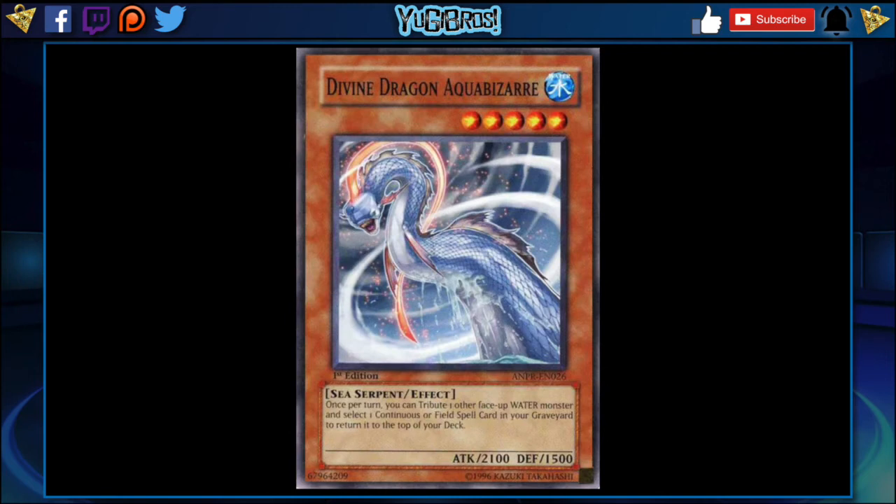Moving on to Divine Dragon Aqua Bizarre. This is a level 5 Sea Serpent — half the reason I chose it is because of Slushy and things dealing with Sea Serpents level five or higher, so you can summon it out with Slushy. It also has the effect of: once per turn, tribute one other face-up monster and select one continuous or field spell in your grave to return it to the top of the deck. That's a little slow, but you can get back continuous cards like Tornado Wall, Forgotten Temple of the Deep, or field spells like Umi or Legendary Ocean. With Legendary Ocean out, you can normal summon it for free as a level four, and this guy comes out at 2300 — that's just a really good beatstick.